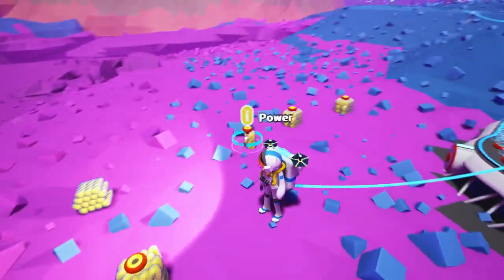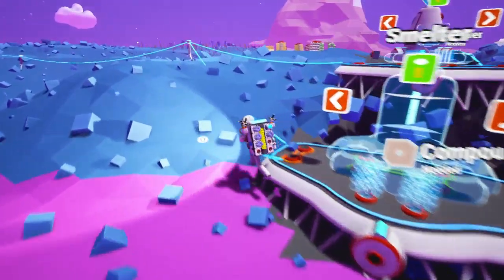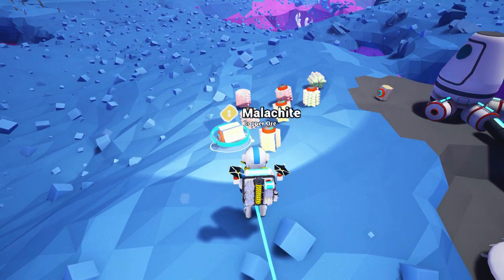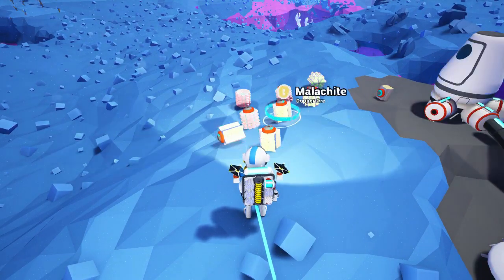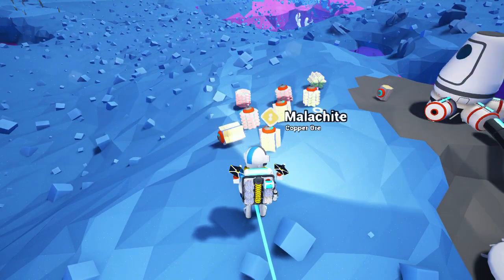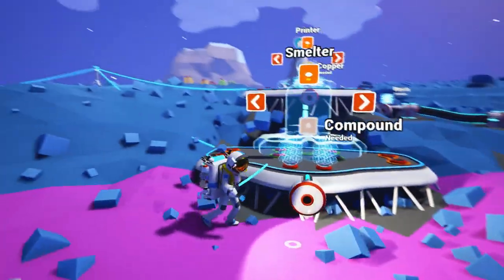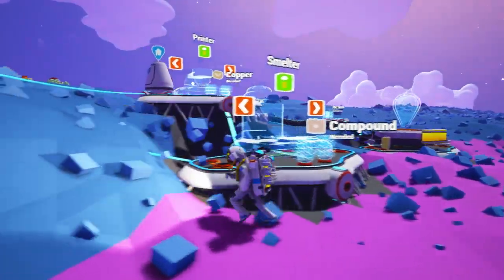There should be one more piece of compound somewhere. That is it. And then we go — oh yeah, we do have copper ore, because we mined some of that as well as the aluminium ore while we were out on a little expedition. Excellent. Pop back over here — I think we'll make that one into a smelter. I don't know if it really matters that much.